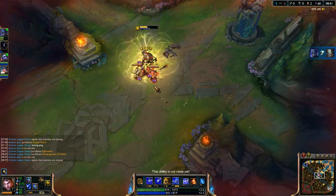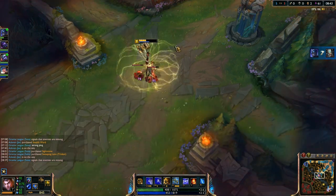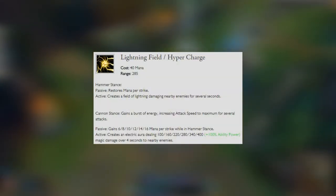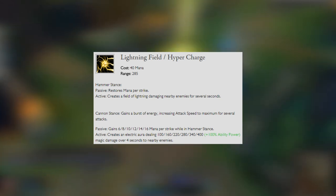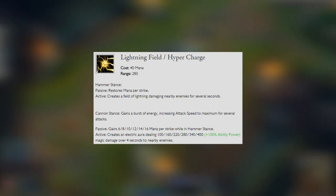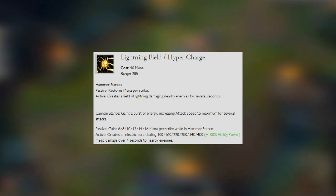As for his W ability, this is his Lightning Field and Hyper Charge. We're going to put a point into this at level 3 and max this out second. In Hammer Stance, passively this restores mana per strike. When you activate it, it's going to create a field of electricity damaging nearby enemies for several seconds. In Cannon Stance, you're going to gain a burst of energy, increasing attack speed to maximum for several seconds.